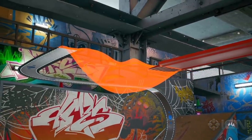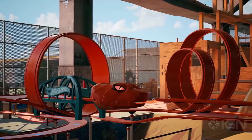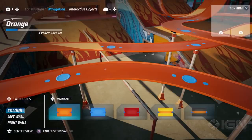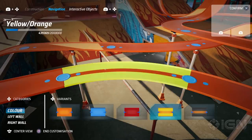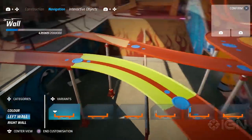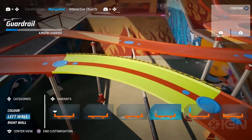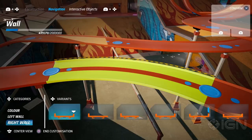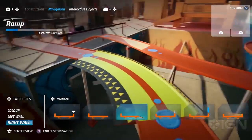Even with all of this, the track is still missing something. To give it that special feeling, we need to use what we call customization and interactive objects. Customization allows you to change elements of the module from both an aesthetic and gameplay perspective — something as simple as the color, or changing the customization of each specific wall. You have a wide variety of options: you can add guardrails, you can add flags, and you can do it for each specific wall, so the combination of possibilities along an entire track are really endless.